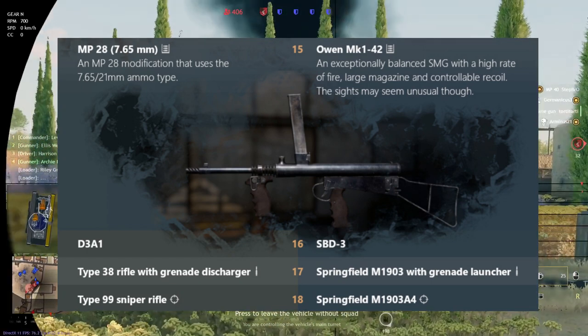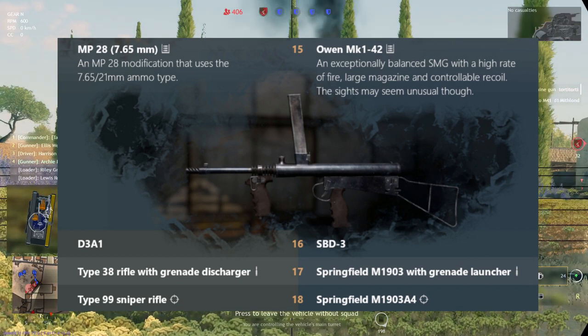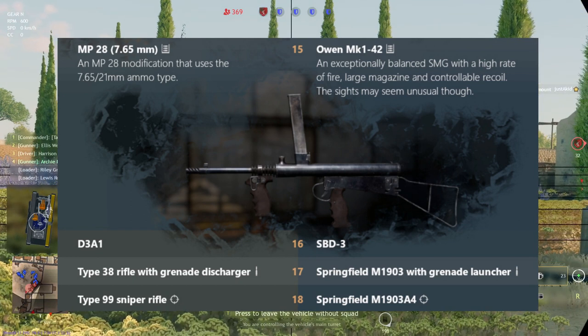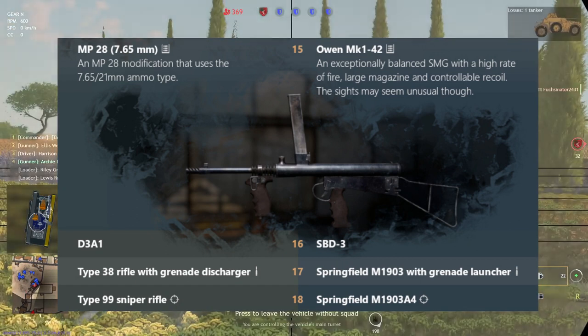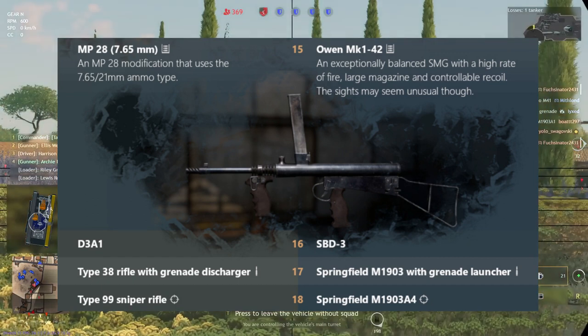Next, at level 16, we have the CAS bombers: the SBD-3 Dauntless for the Americans — the same one already in Enlisted — and the D3A1 Aichi Val for the Japanese. The Aichi is interesting considering the SBD-3 has a larger bomb load whereas the D3A1 Val is more maneuverable. It's similar to the SBD-3 vs. Stuka comparison.